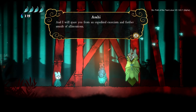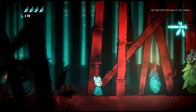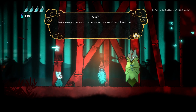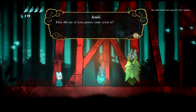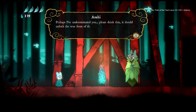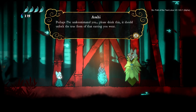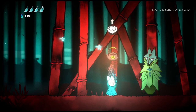The NPC continues: "I will spare you from an expedited exorcism and further assault of alliterations. Wait — that earring you wear, there is something of interest. How did one of your stature come across it? Perhaps I've underestimated you. Please drink this — it should unlock the true form of that earring you wear." I will take your tea, sir.